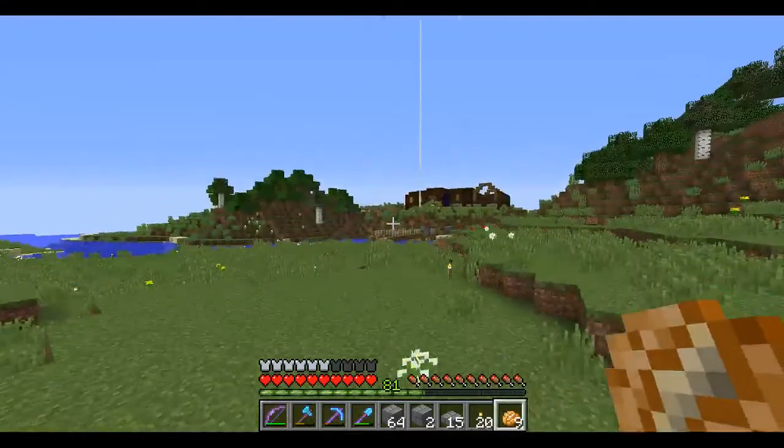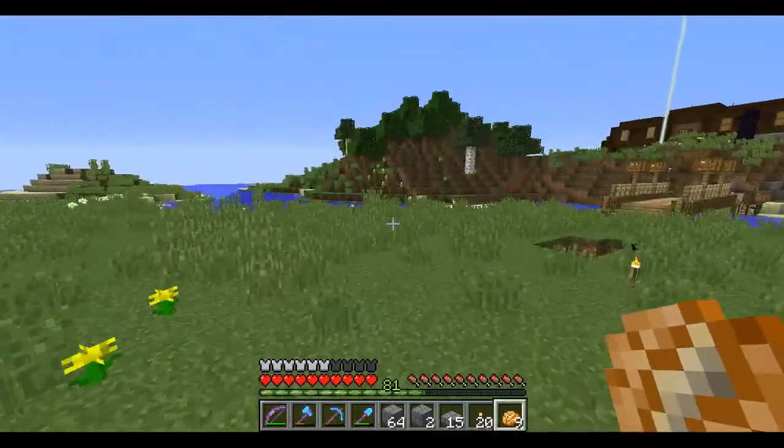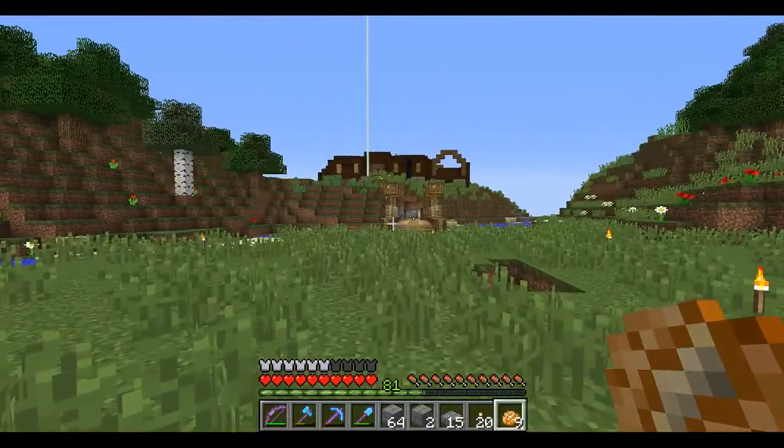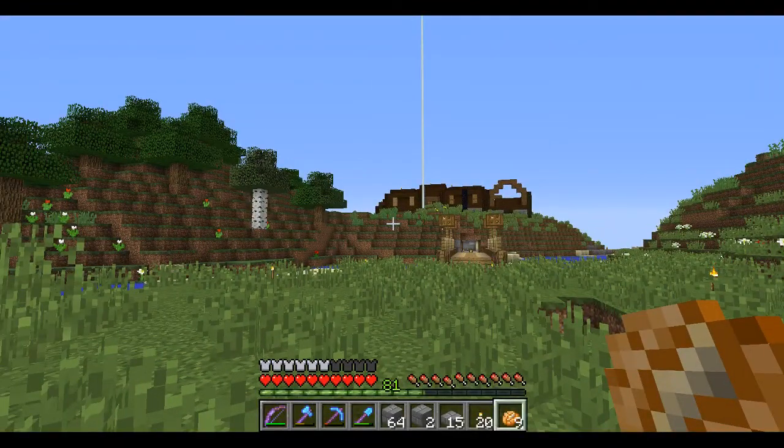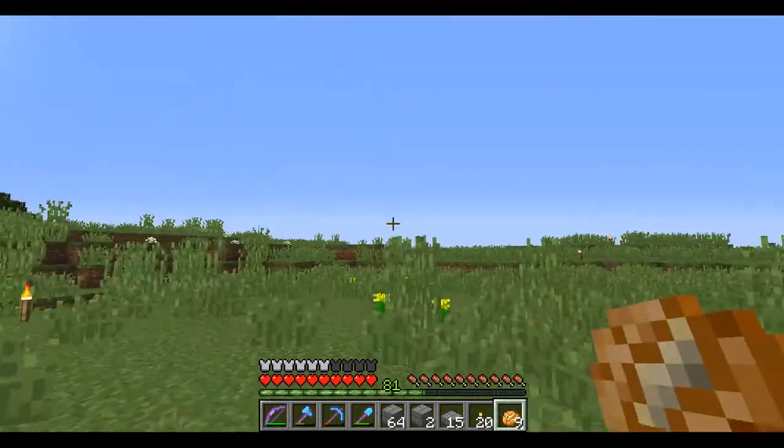Some llamas and the shulker boxes — I kind of like that they made them so hard to get. The shulkers are kind of annoying to find, and you can't farm them. So I kind of like that, given how good the shulker boxes are.